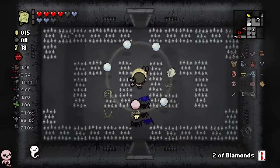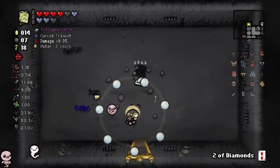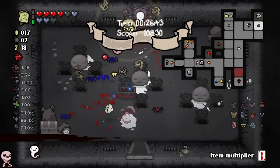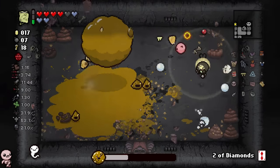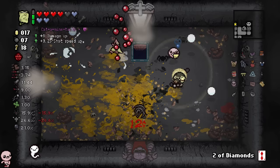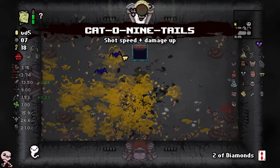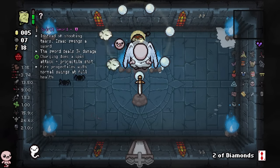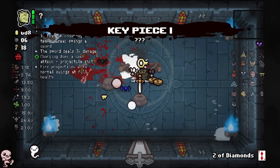We'll take whatever this bad trinket is if it doesn't seem too bad. It's damage down by a bit for seven cents - honestly, that's not even worth it. I got a Two of Diamonds and only one shop left, let's just go. I think we're good to go. I have the curse room there - yikes. I'm a little scared of the curse room. I'm trying my best not to take as much damage because this character - I'm sure you could just die easy if you're not careful enough.